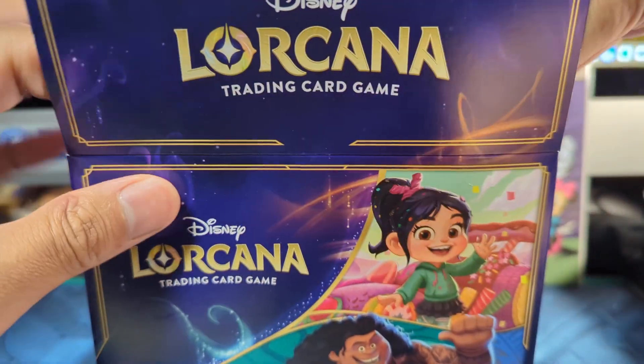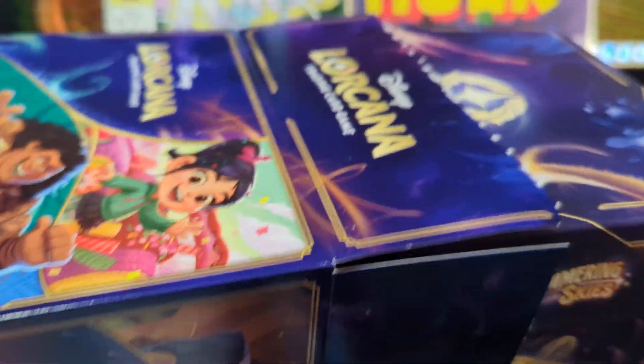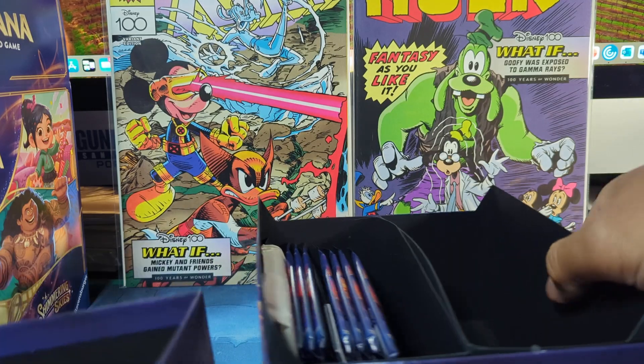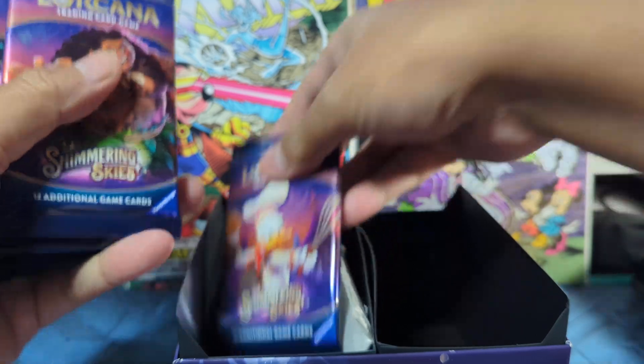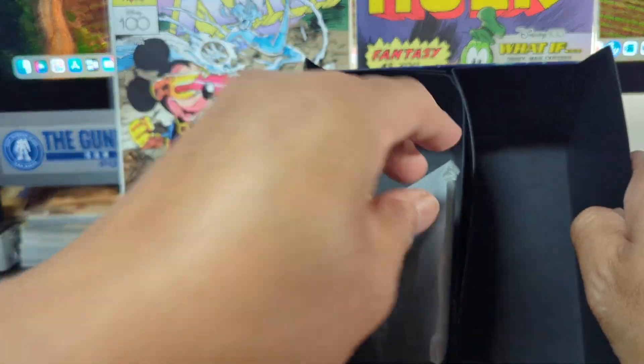Hoping to get an enchanted card or some more legendaries. I haven't opened much of this product, just the one trove so far, so let's see what we get. We got our box here, we got our usuals, and let's take a look inside — eight packs of Shimmering Skies. Let's put it to the side; we got our divider cards and our dice.